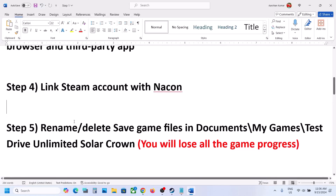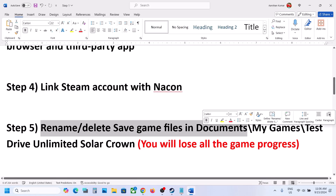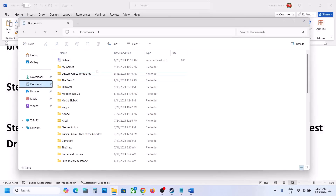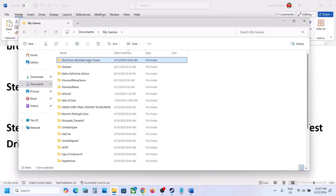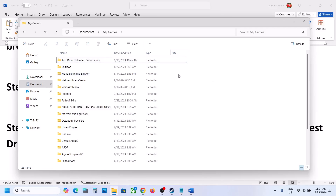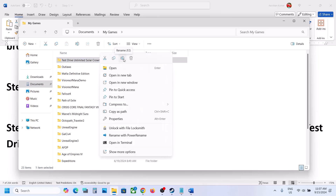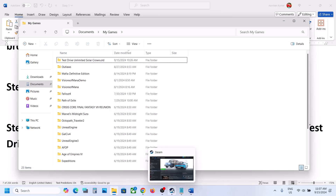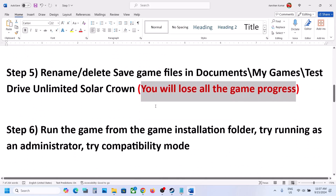The next step is to rename or delete save game files. Note that doing this will cause you to lose all game progress and you will have to start from scratch, so only proceed if you agree. Go to File Explorer, go to Documents, open the My Games folder, and you will see the game folder. Right-click and rename it — you can create a backup by copying it to the desktop. Rename it to '.old', then launch the game and check. You can even delete this folder if that does not work.